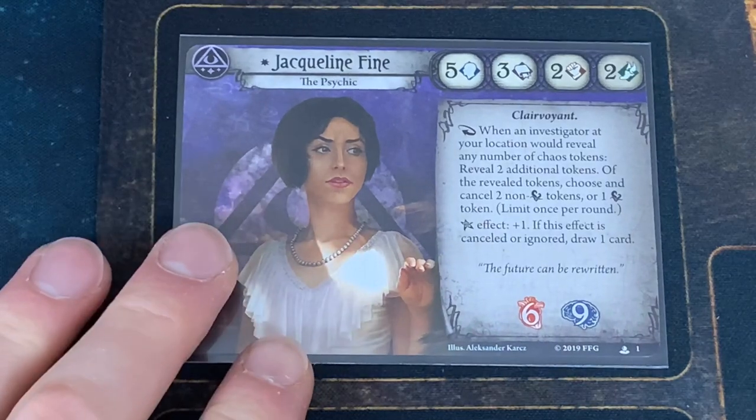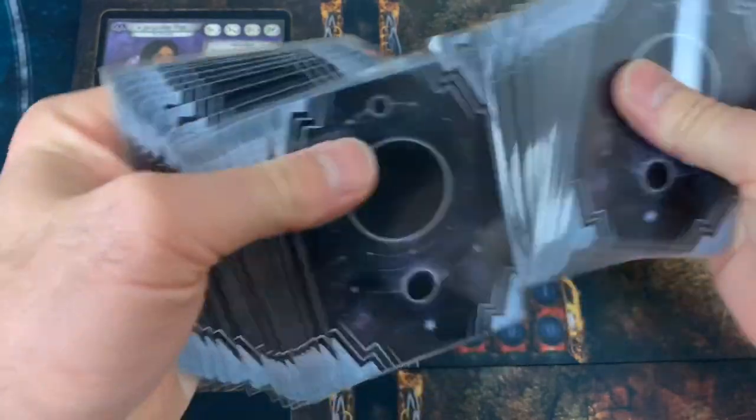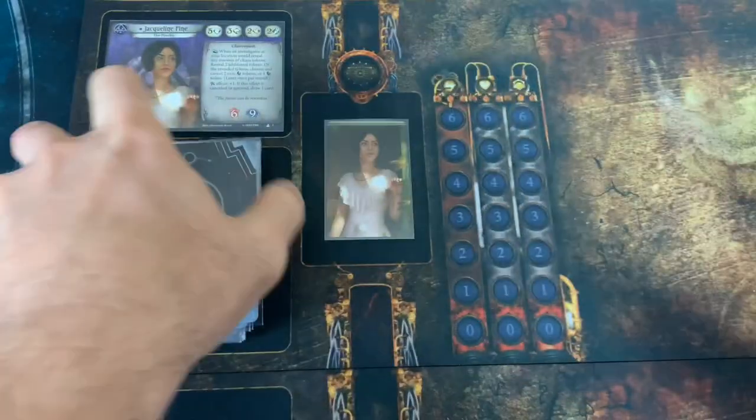She starts with six health and nine sanity. Her stats are: five willpower, three intellect, two fight, and two agility. We're going to see how well she does in our scenario. Of course, she comes with her pre-built deck, so we're just going to mix that up a little bit and draw some cards once we start playing, but for now we're just going to leave it right here.